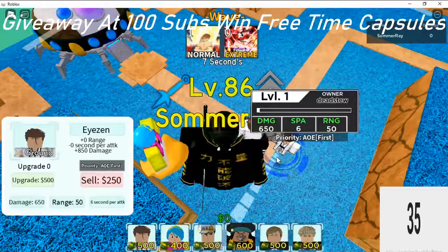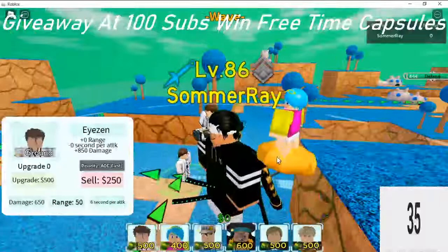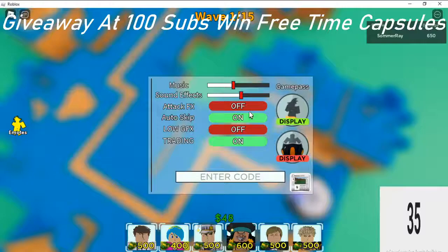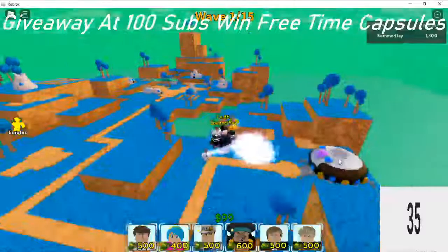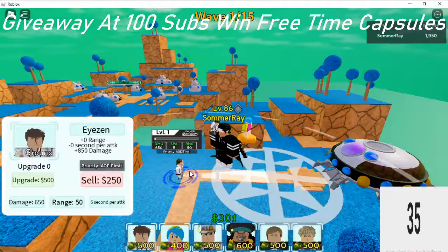We gotta see how many upgrades he has, but this could be a good starting-out unit. He is level one, let's see this out. This guy is tradable too — he has a T next to his name, we can trade him for pretty rare things. Let me turn effects on — new attack, is that a dragon? He just uses a dragon. His next upgrade is going to be 500.